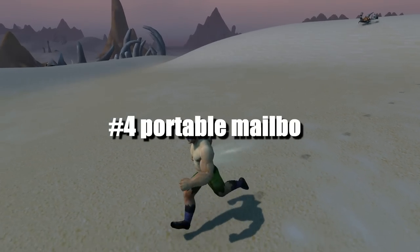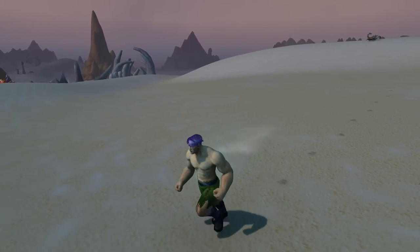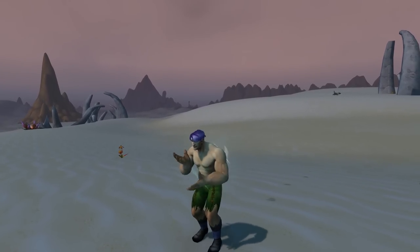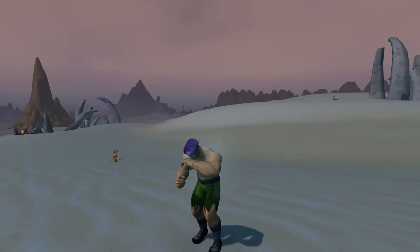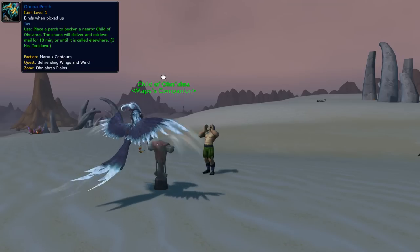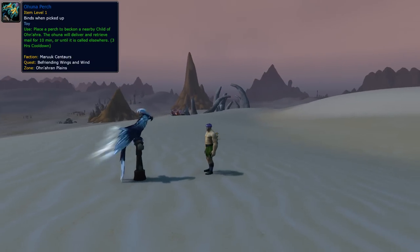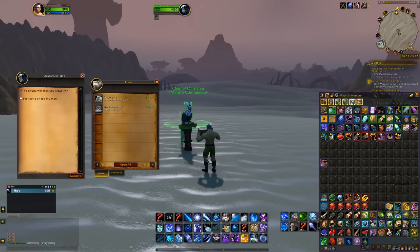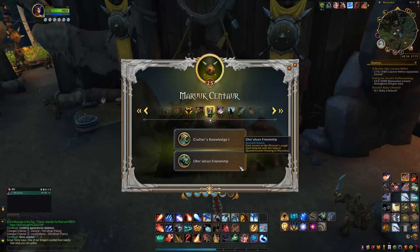Number 4: Portable Mailbox. Have you ever found yourself stranded in the middle of nowhere, needing to use a mailbox? Well, there are several ones you can get. Here's an easy one — the Ahuna Perch. It is a reward from the quest Befriending Wings and Wind, which becomes available at Quartermaster Hussein as soon as you hit Renown 14 with the Maruk Centaur in the Onaran Plains.